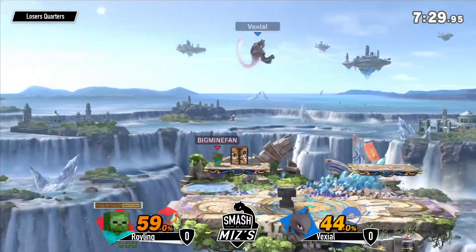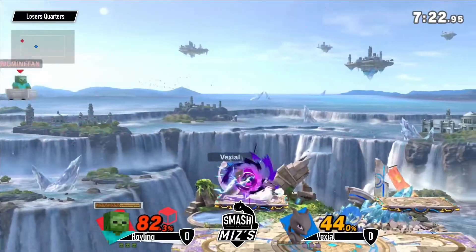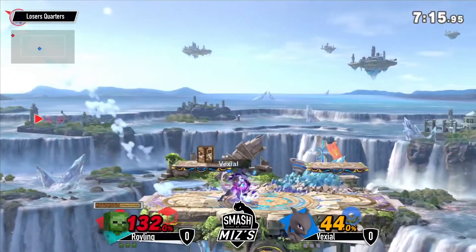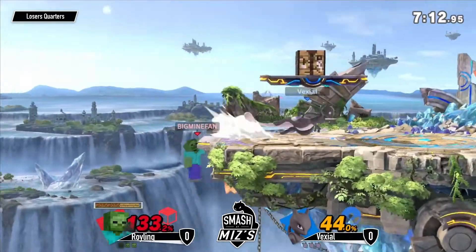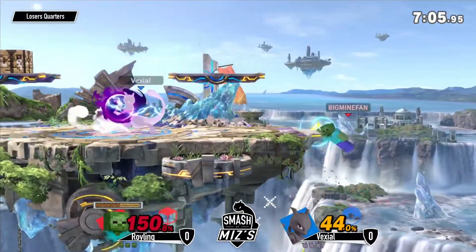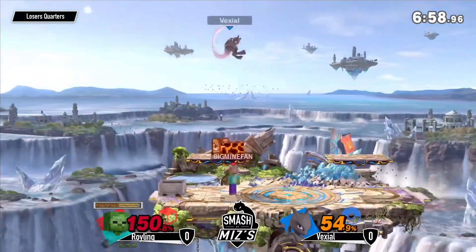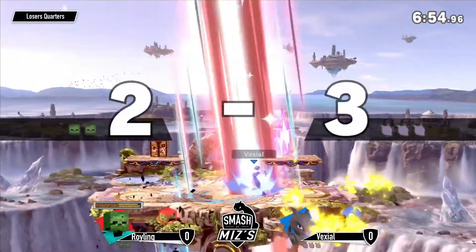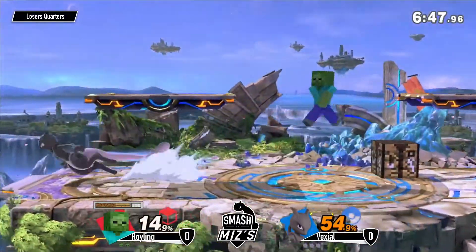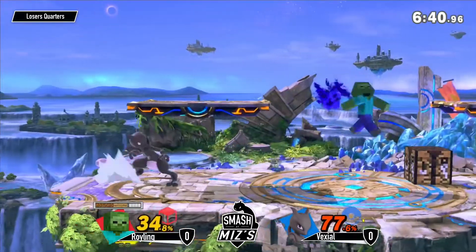Yeah, against light characters you need to go and get those diamonds as quickly as you possibly can. As you can see, he's setting up those walls trying to find that space, but vexial is really doing a great job of getting in there - every single hit, just look at this pressure he's putting on. Roiling has had absolutely no time to mine or gain any tools, he's basically just got dirt and wood. Vexial has just taken such a commanding lead.